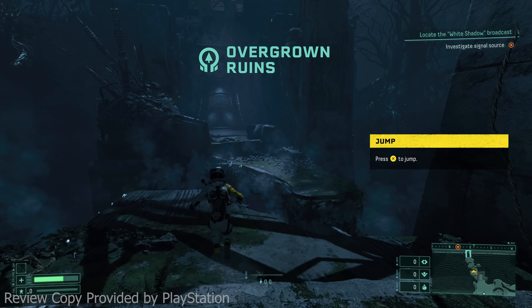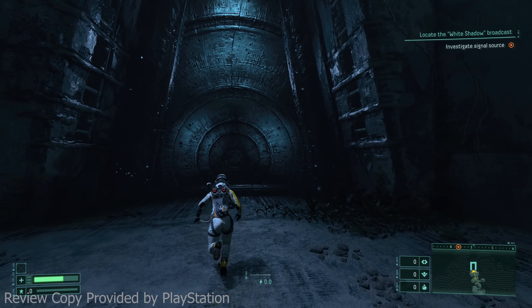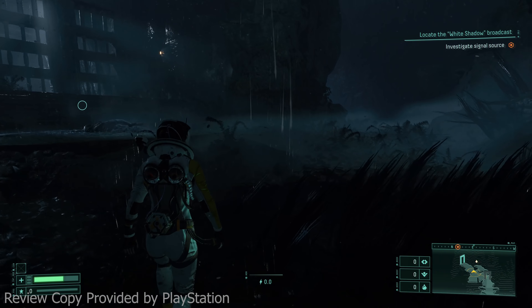The frame rate seems to be a solid 60 frames per second. I don't seem to have any weapons at my disposal yet, but one thing that's interesting is as I pull the L2 trigger on my DualSense I do feel resistance. This is really cool looking so far — I don't know what a xenotype civilization is but I'm interested. I can also feel my footsteps or the rain hitting my suit through the haptic feedback on the DualSense, which is really cool.